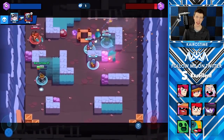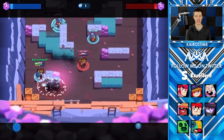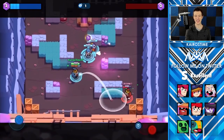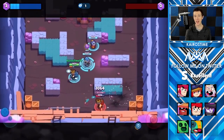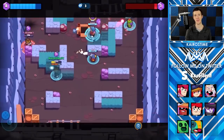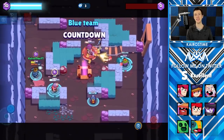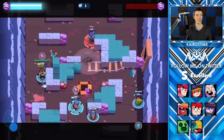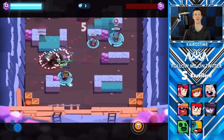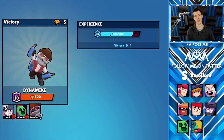Next we have Dynamike. When he has his star power, if he is close enough to his attack or his super, he will jump. This is probably the most fun star power in the game — it can be hilarious, but it can also add a great deal of strategy. Not only does this allow Dynamike to jump over walls, but when he is in the air, he is also invincible, meaning nobody can deal damage to him until he lands again. Based on the player's skill, this star power ranges from being the worst star power in the game to the best.